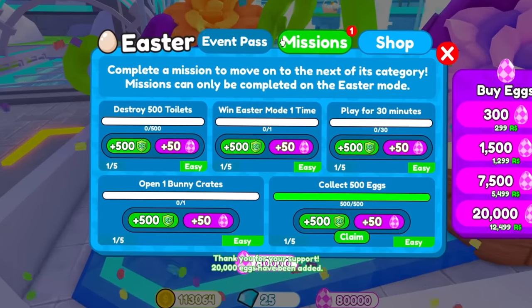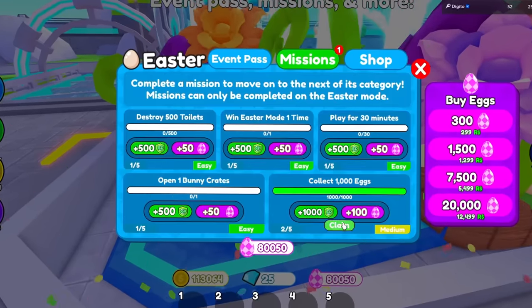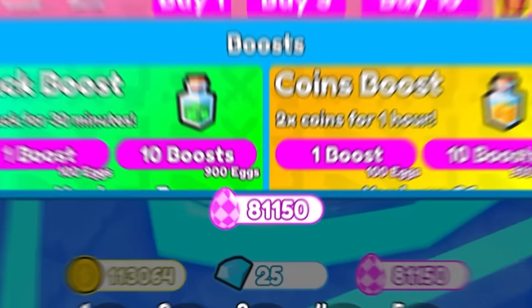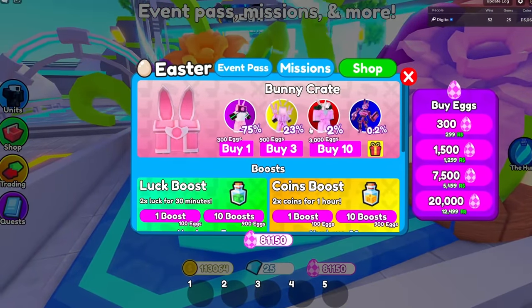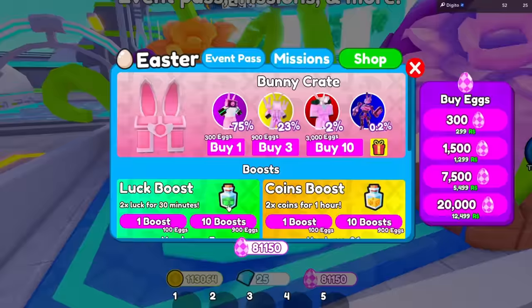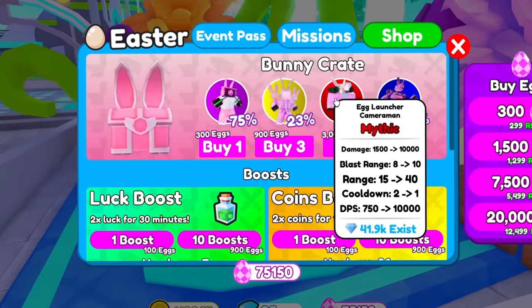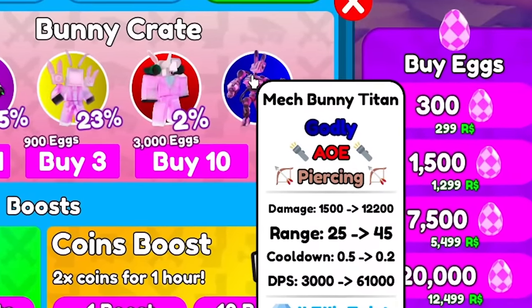Let's see how many eggs we have. Completing that mission got me three eggs — and even more! With 81,000 eggs total, we're going to buy bunny crates — 3,000 eggs for 10 of them. It's a 0.2% chance, but this unit does 61,000 DPS and has piercing, so we're definitely checking out how good it is.